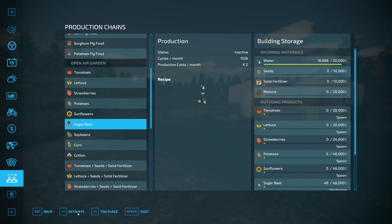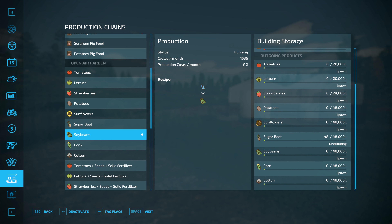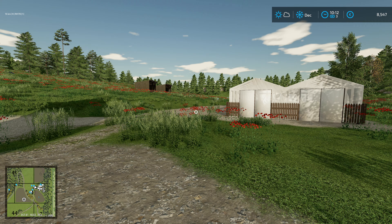I'll deactivate that one and then go to soybeans and activate that. So that's going to start making those soybeans. I've got them set on spawn, so the remaining 48 sugar beet will distribute, and then the soybeans will just stay here and spawn when they reach 1,000. That's how that's going to work.